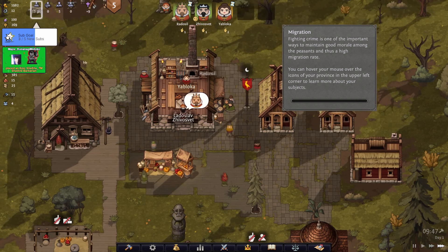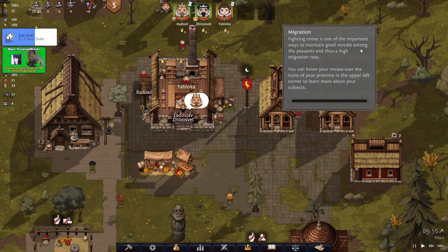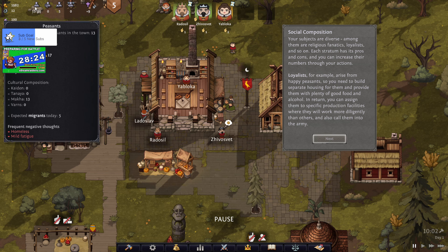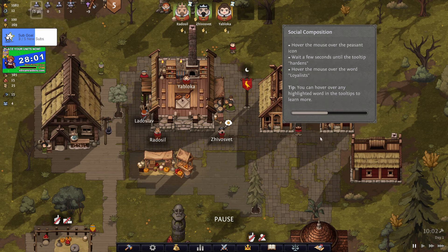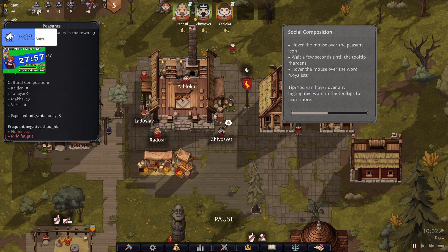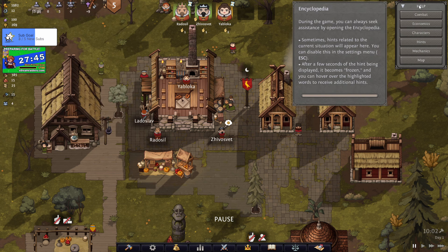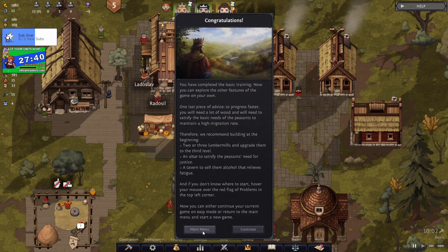Fighting crime is an important way to maintain good morale among the peasants and give you a good migration rate. Subjects are diverse - among them you get religious fanatics, loyalists, and so on. Each stratum has pros and cons. Loyalists arise from half peasants - you need to build separate housing for them, provide good food and alcohol. In return they'll work more diligently and can be called into the army. The tooltips harden after a few seconds, and there's an encyclopedia - they thought of everything. Tutorial complete!